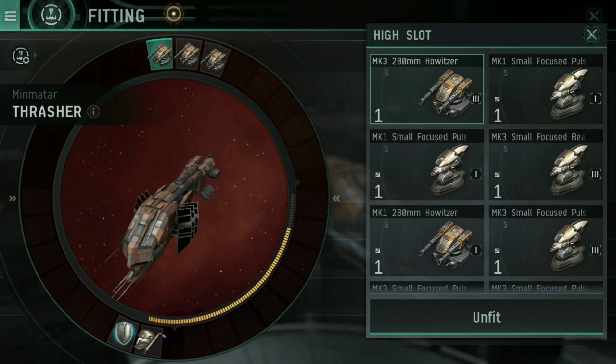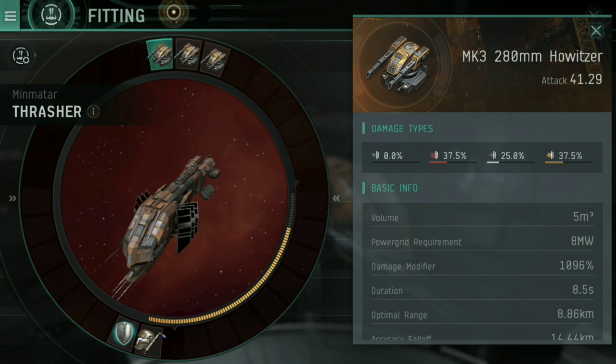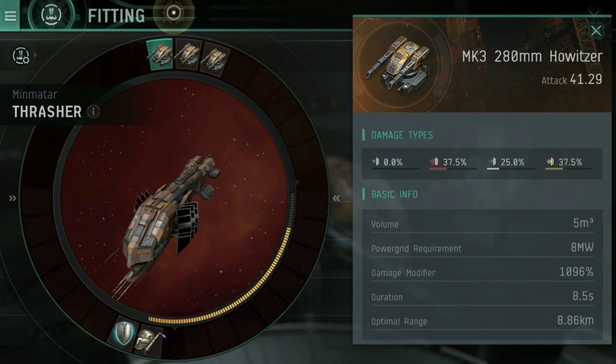One thing the tutorial doesn't mention is that if you actually hold down on one of these items, it brings up the basic info page. Damage type — from left to right — is electromagnetic, also called EM; the red one is thermal; the white one is kinetic; and the orange one is explosive. Different weapons have different damage profiles.